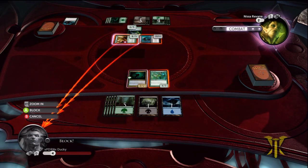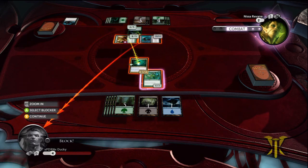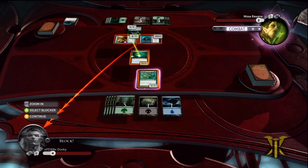What we want to do is just block each of these. Since we have Protection from Green, we want to block the one that's green. If we block the black one, it will die, so we don't want to do that. Block the green one, and then we want to use our Troll to block the black one.